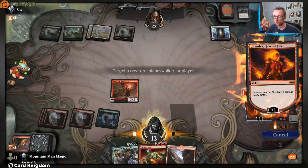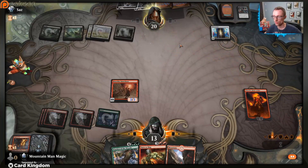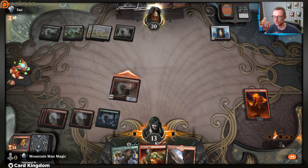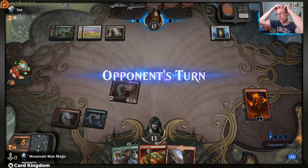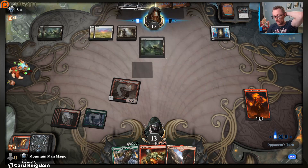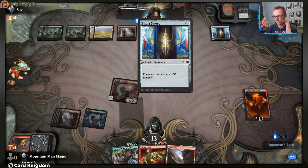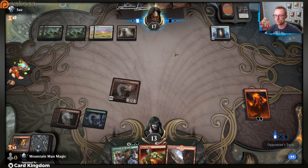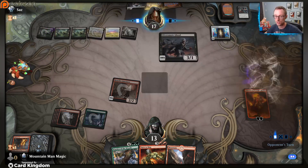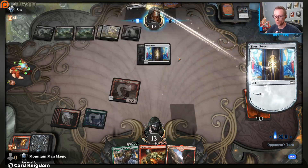Even if they pump theirs up, we still take this out. Trade - I will make all the time. With the hand I have - what do you have though? Because if you have Baneslayer Angel it'll be the bane of my existence. Oh, that's fine, that's totally fine. Nice. So we can do this - Chandra, don't mind if we do!